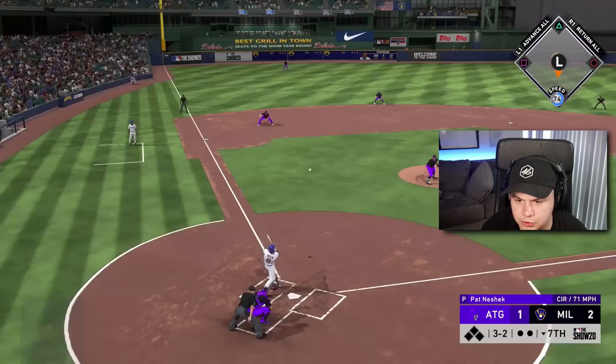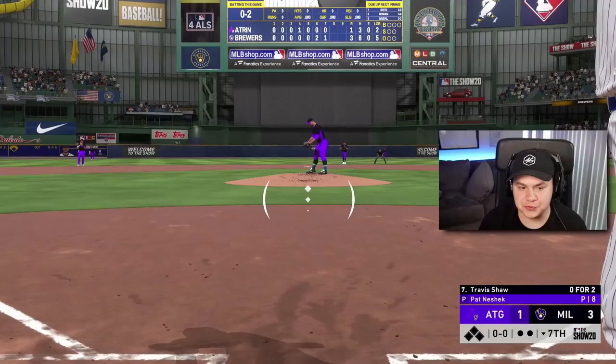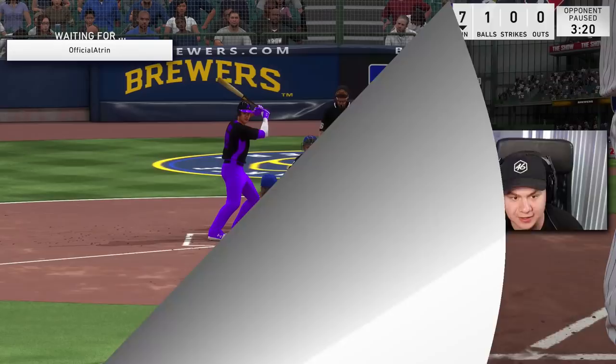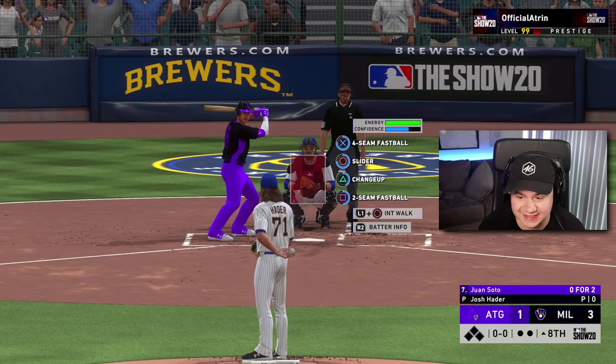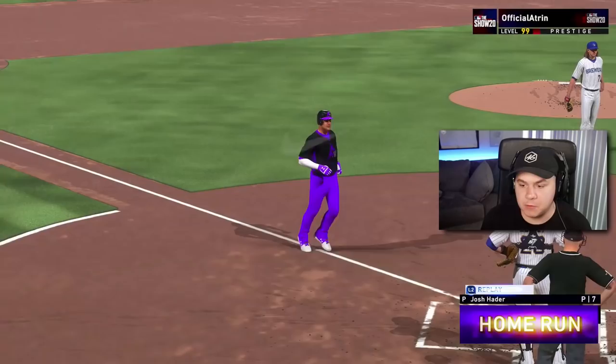Full count — if we get a base runner for Shaw. Maybe this is a big fly for Ryan Braun against a righty. Oh my God, Soto almost robbed that! I was just hoping to get on base for Travis Shaw — I was not expecting Braun to go yard right there. We got Josh Hader in the eighth inning — he's got two lefties coming up. Good thing that Ryan Braun home run happened, otherwise we'd be looking at a tie game.